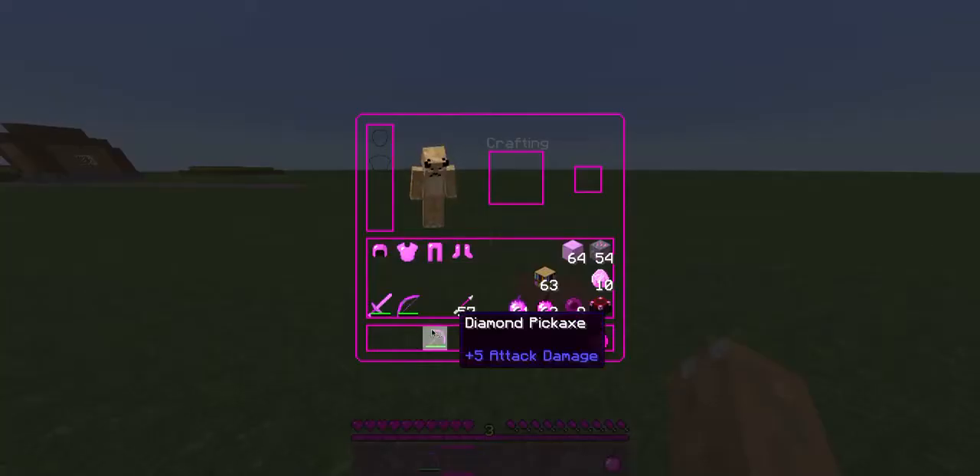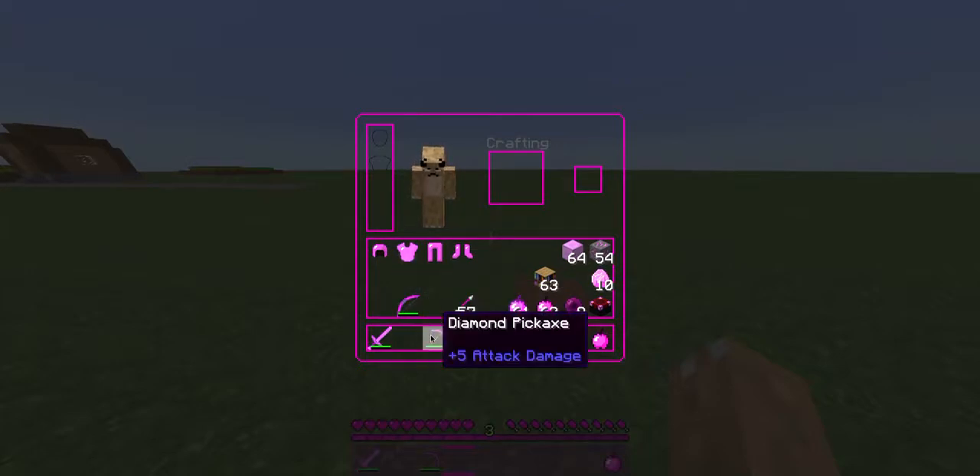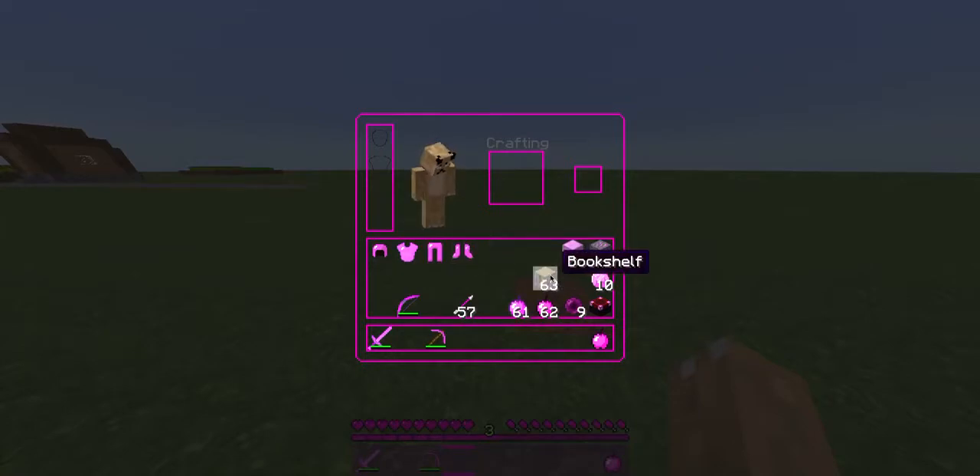My inventory is filled with everything that I have modified, or has been previously modified within the pack. The things I edited were the diamond sword and pickaxe, all of the armor, the bookshelves, the enchanting table, the diamond ore, and the diamond blocks. I have also modified a couple of the particles, and I will show all of those off shortly.